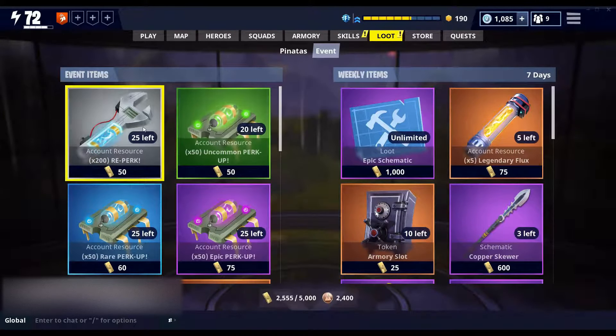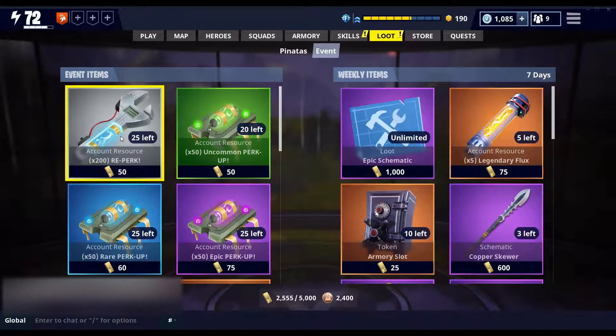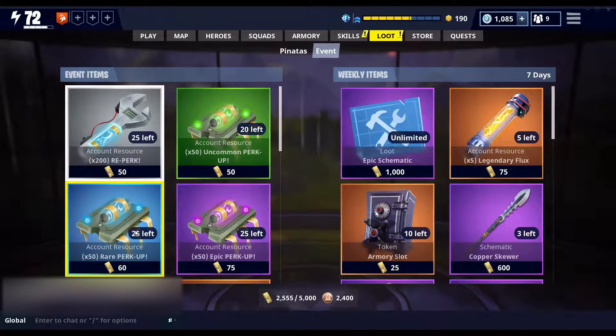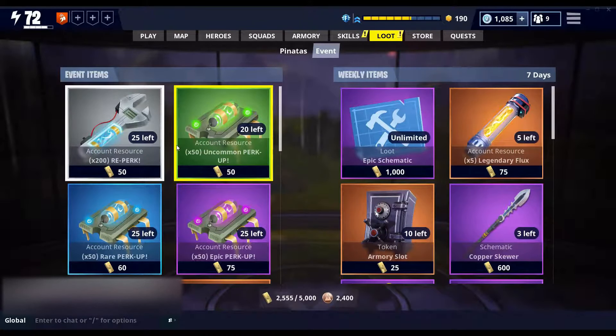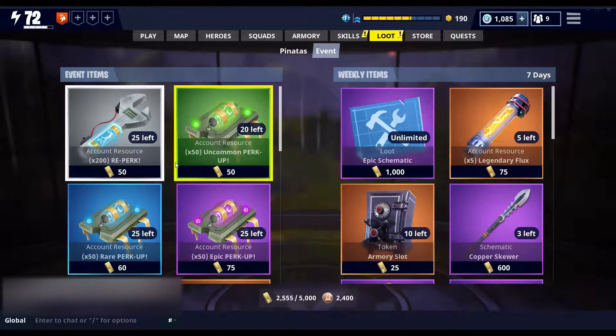The big news is, as I said in a previous video, Epic had said they were going to release the perk recombobulator resources into the event store, and here they are. You can see all the rarities of perk up as well as the reperk. None of the elemental resources are in the event store as of now — I don't know if they're going to come out with them or not.